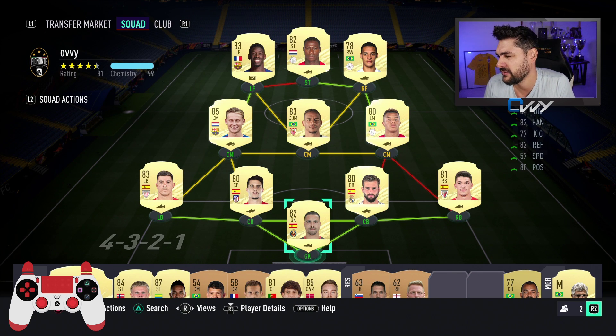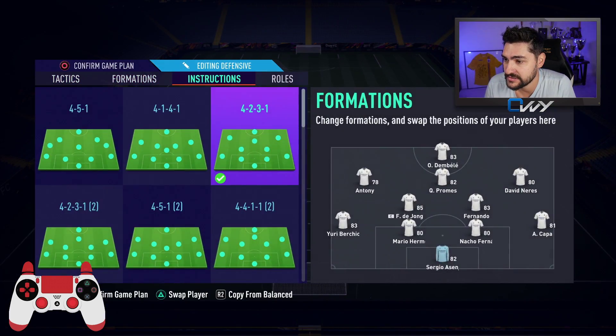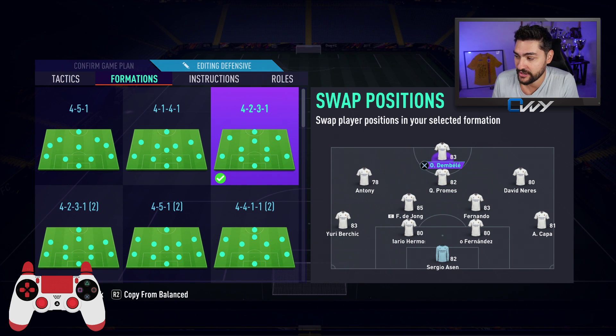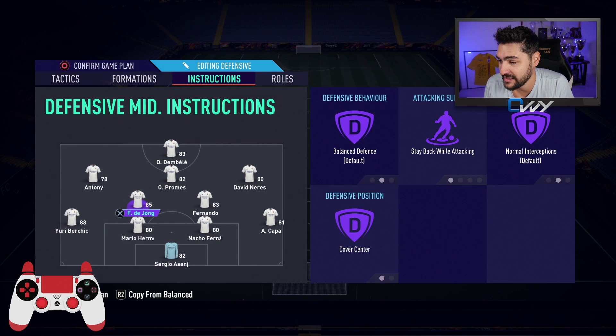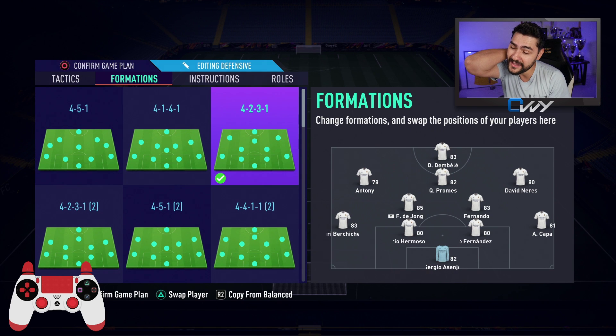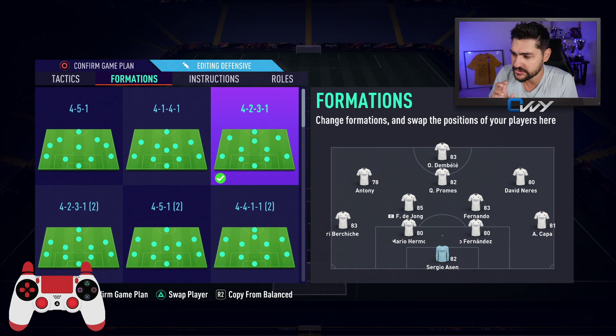In goal we've got Sergio Asenjo - you can also go with Neto, you've got options from La Liga. So the team is Quincy as a CAM, Dembele as striker, Neres on the right, Anthony on the left, Frankie de Jong together with Fernando as CDM. One thing I'm using now is the stay-back instruction - stay back and cover center for both CMs and CDMs. I noticed they tend to come forward in attack too often without this. Even with stay back, Frankie de Jong still supports the attack, so I just nudge him to not be offensive all the time. The fullbacks also have stay back. Still testing custom tactics.